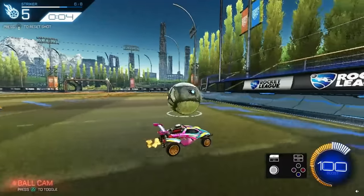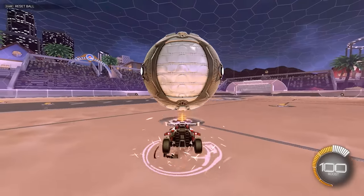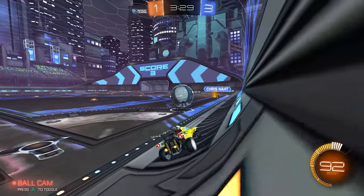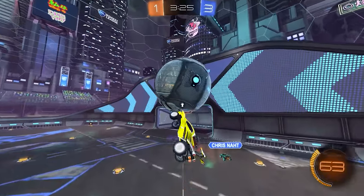What happens is if you make your first touch from behind the ball while it's falling, all it does is drive the air dribble down and make it impossible to recover. Instead, you want to make your first touch in an air dribble before something I like to call the point of no return.